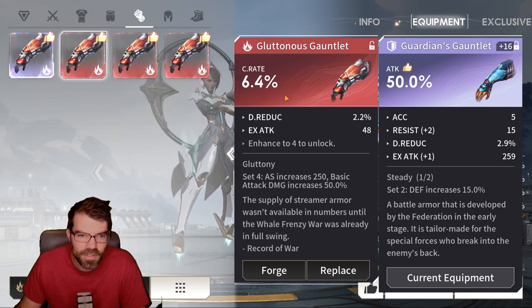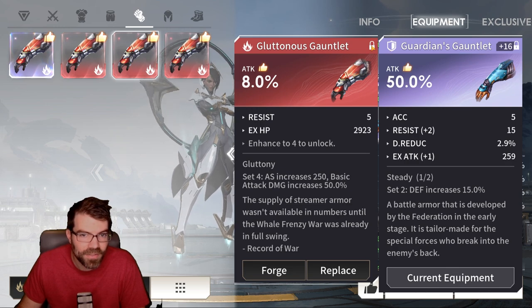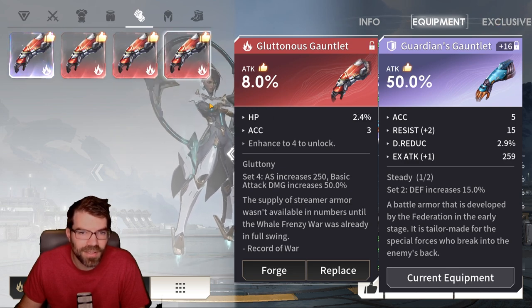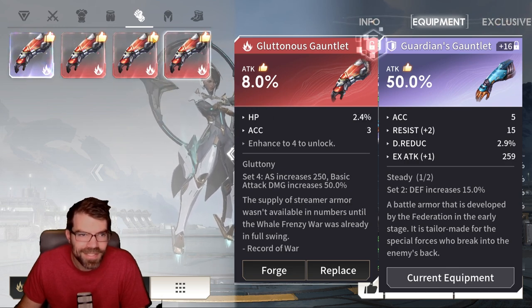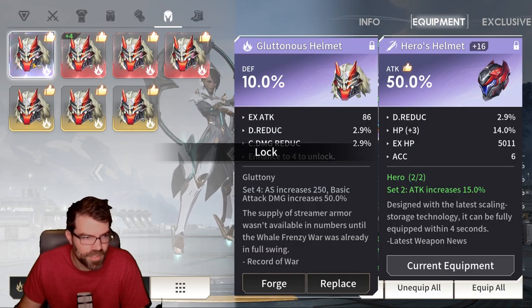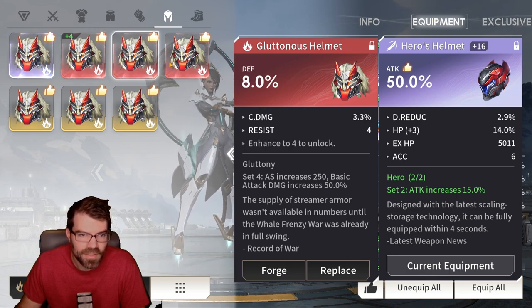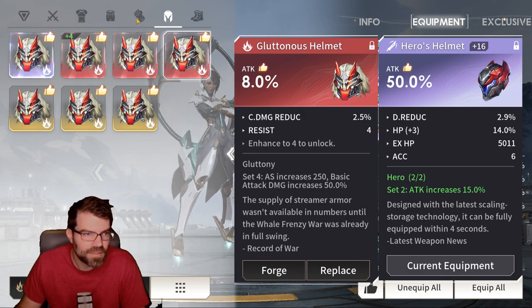That one's already locked. Crit damage reduction — I'll keep that. Attack on a gluttony — we'll keep that, it's already locked. Another attack, that's fine. Another one that's going to be used for probably artists. Attack — that's locked. Defense — that's locked. Attack — that's locked.